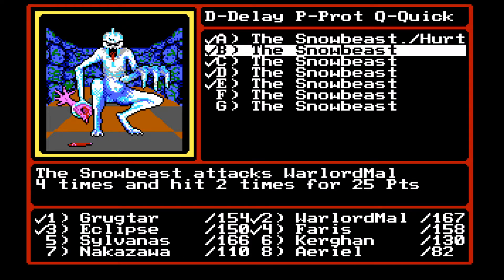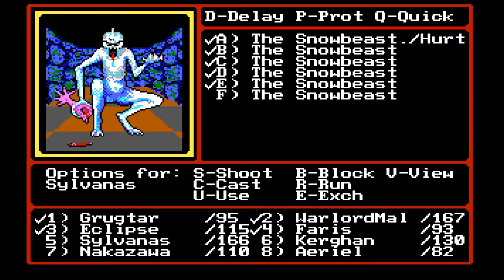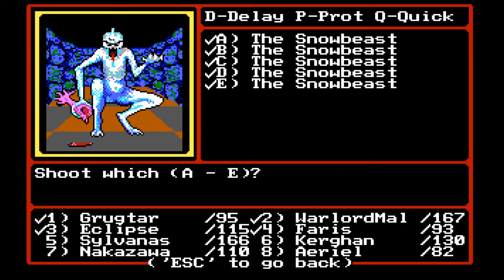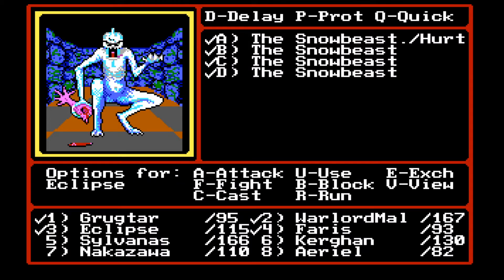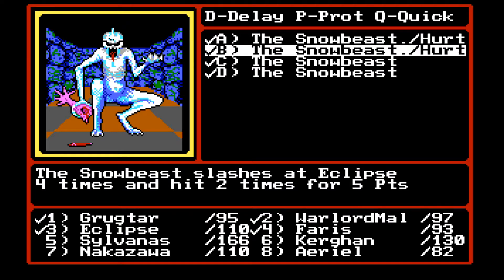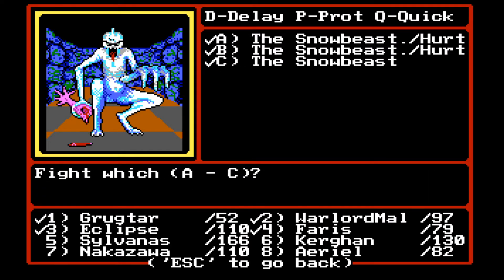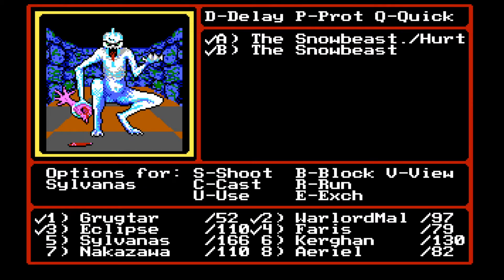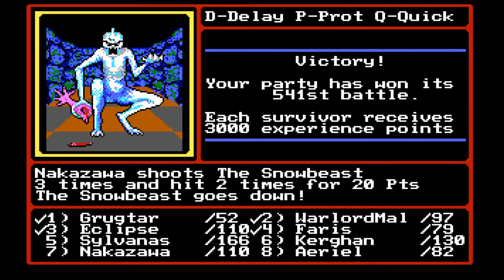We're bringing him down — bringing that guy down. They don't hit too badly. Paris, go ahead and attack. Sylvanas, shoot him. Nice. We're doing pretty well for ourselves. I'm going to attack again. Greg, go ahead and attack. I'm going to attack C — nice, one-shot him. Warlord Mal and Sylvanas can pretty much one-shot lots of creatures now, so they are very strong.